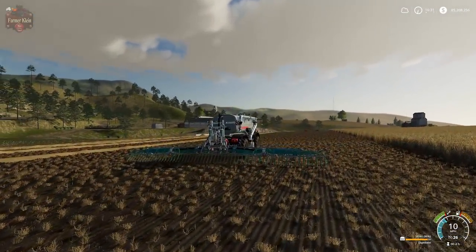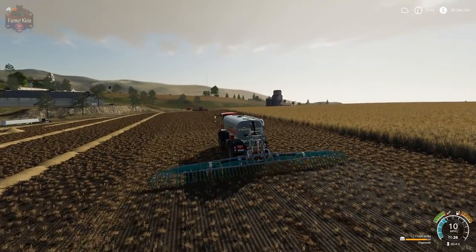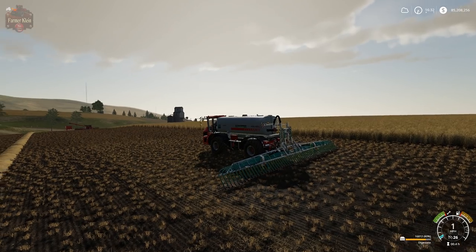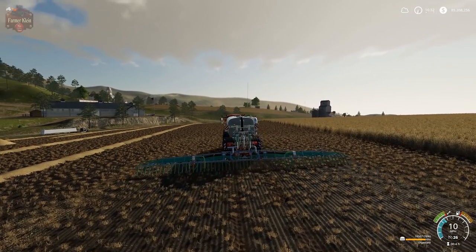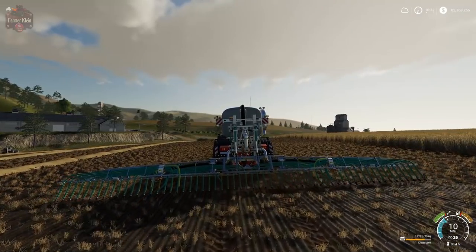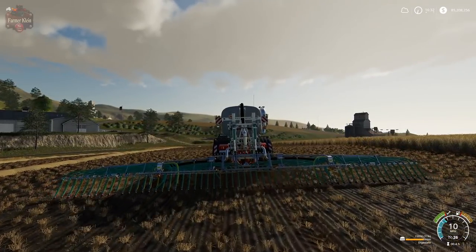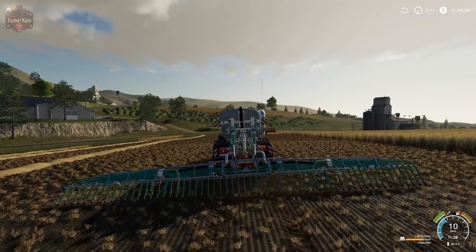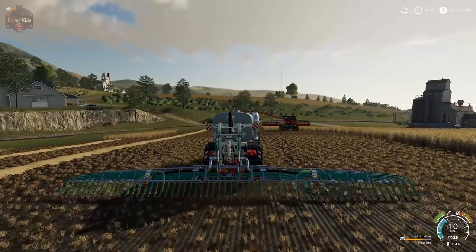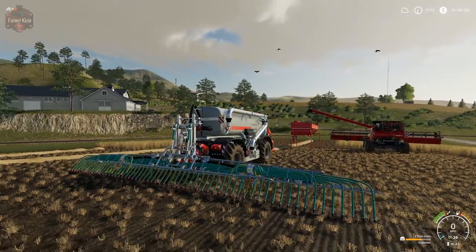Depending on your map, the textures will look different when you apply slurry or digestate. Unlike the cultivator option, when we come to a stop we're still deploying product. Look at the drip lines as the implement rocks back and forth — they are flexing. That's pretty cool. I don't think we had that flexing movement on the drip hoses in the Farm Sim 17 version.